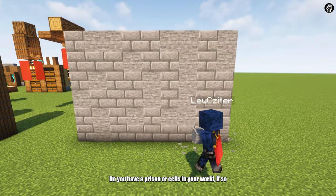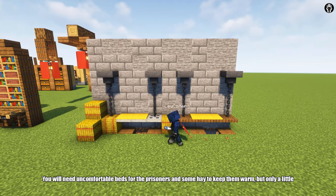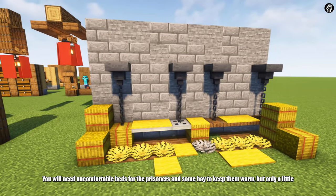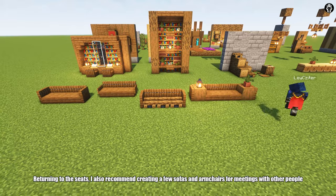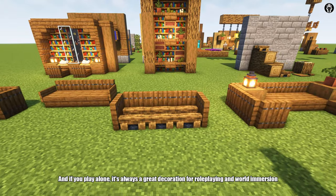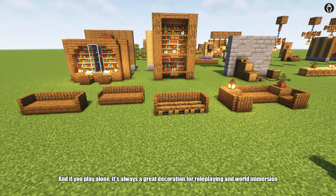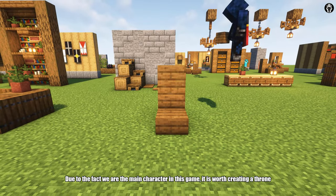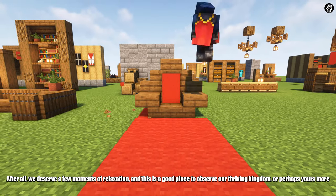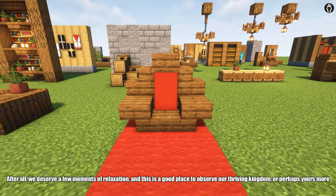Do you have a prison with cells in your world? If so, you will need uncomfortable beds for the prisoners and some hay to keep them warm, but only a little. Returning to seats, I also recommend creating a few sofas and armchairs for meeting with other people. And if you play alone, it's always a great decoration for role-playing and world immersion. Due to the fact that we are the main character in this game, it's worth creating a throne. After all, we deserve a few moments of relaxation, and this is a good place to observe our thriving kingdom.